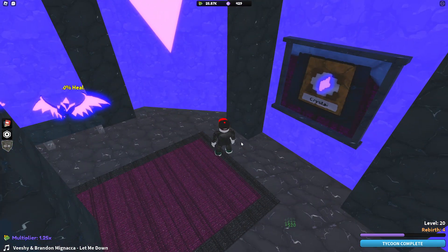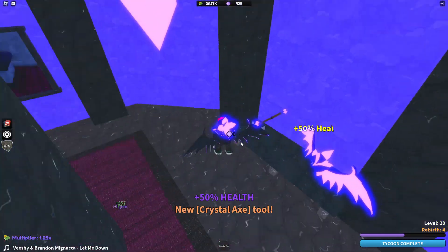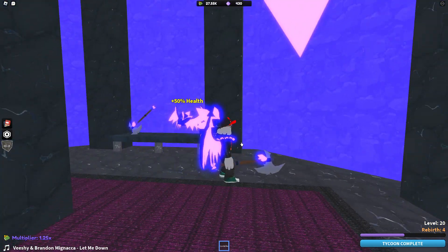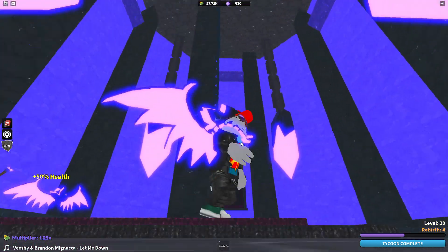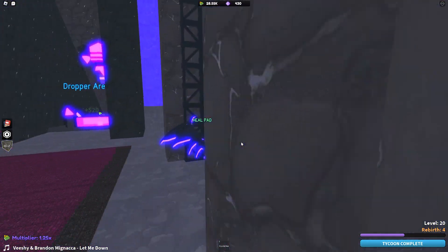The next level has some paintings, our armor and weapon here. So we got some cool stuff there — the weapon too. And then we also have another floor which I think we go up this way.